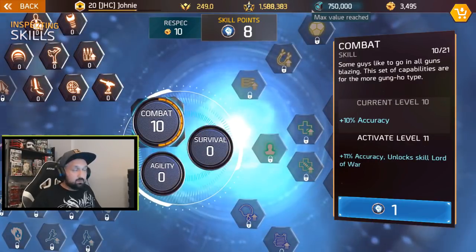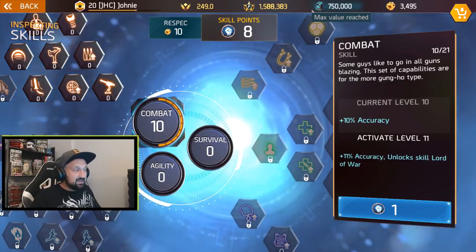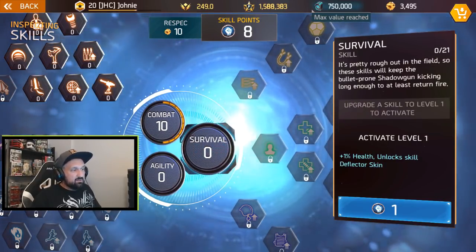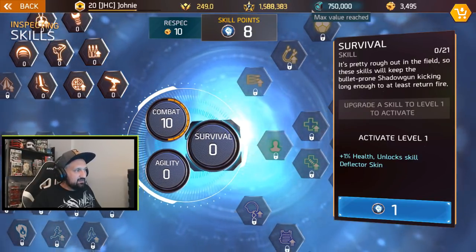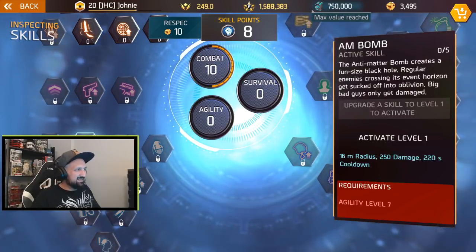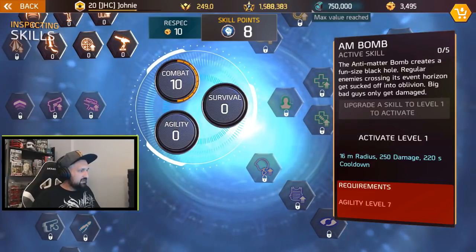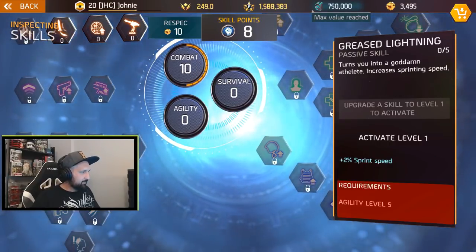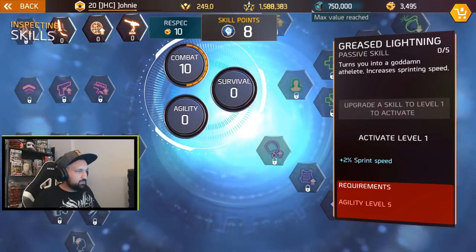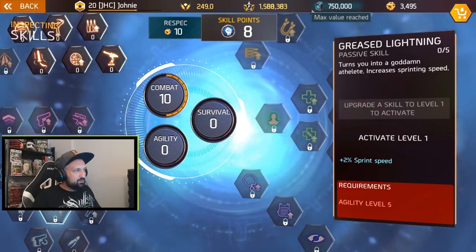I've got eight points left. If I'm gonna use this build for a couple of days, I might spend some in survival. To keep Supercharger I need four points, and that's seven total — but that leaves only one point remaining, which really sucks. So maybe five in agility and three in survival, so I'll still have sprint and stuff. Let's go ten, three, and five.